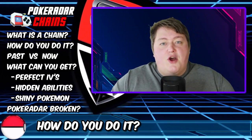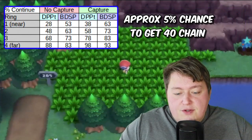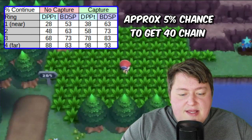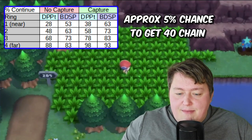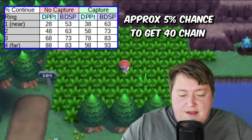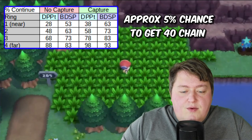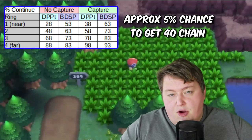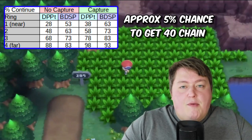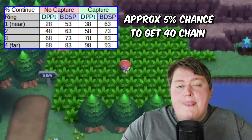How do you do it? Obviously this is the most important question. The first thing you need to do is visit Professor Rowan after you've beaten the game, and you will get the Pokeradar. You go into a large patch of grass — ideally about 9x9, but it doesn't have to be a perfect square, it just needs a lot of grass — and then you activate the Pokeradar. Four patches of grass will start shaking. For the first one you can just hop in and see what you get.